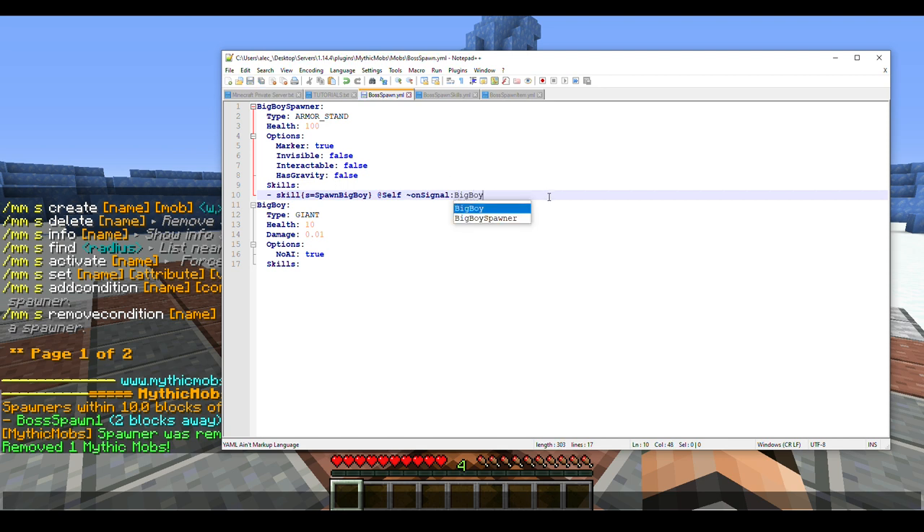One important thing to know: you cannot make the signal name any longer than 15 characters. If it's longer than 15 characters and you're wondering why it's not working, that's why. Your signal names need to be fairly short but still easily recognizable. If it's longer than 15 characters, it will not work — so be wary of that.